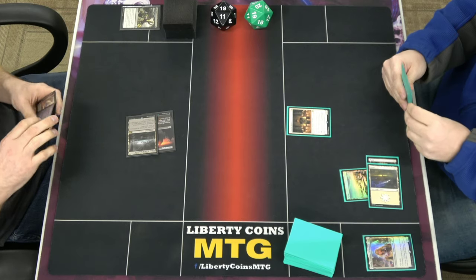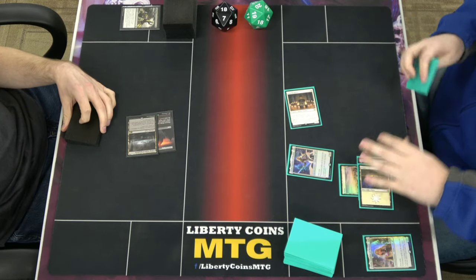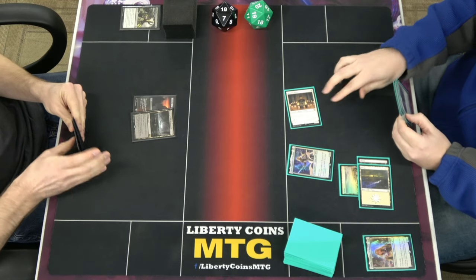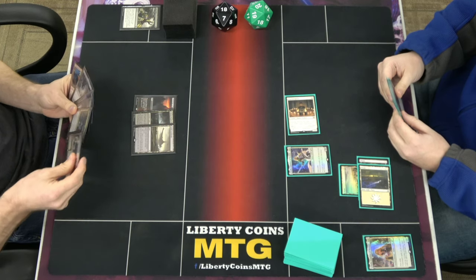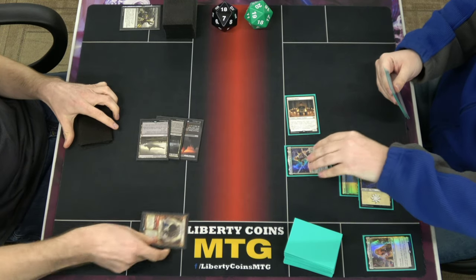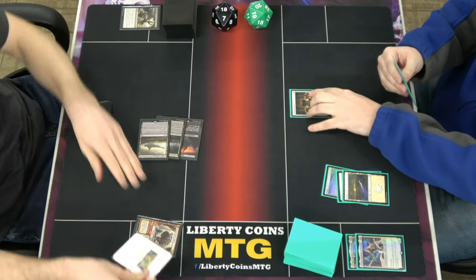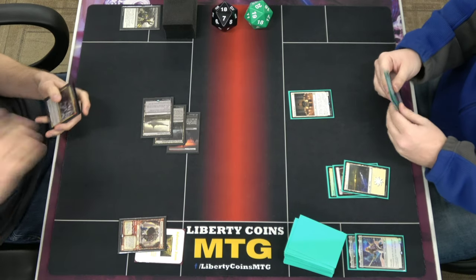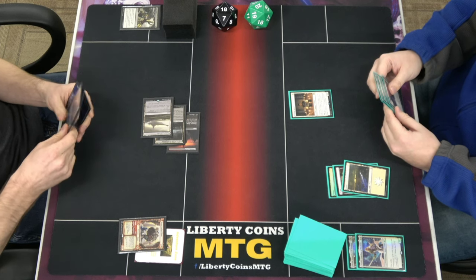So instead, we're going to tap 2 for Thalia — pass. Attack you for one, then pass turn. Pass — same reason as before. Everyone on YouTube will say you're a terrible player, you're supposed to play instants on your opponent's turn. Yes, to give them the opportunity to Brave the Elements.